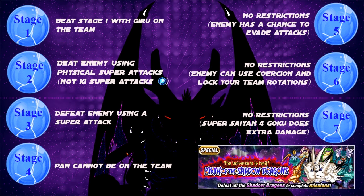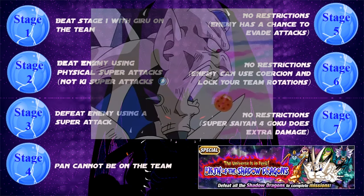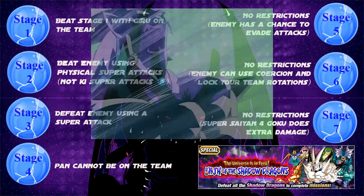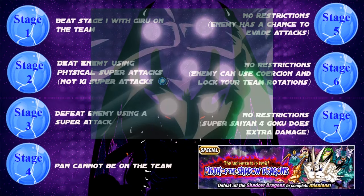Stage six has no restrictions, but the enemy can use coercion and lock your team rotations. So if you're trying to switch units to get extra ki links, it may not happen — though you can still use items to break the lock. The final stage also has no restrictions, but Super Saiyan 4 Goku does extra damage, which should tell you the seventh stage is Sin Shenron. Once you defeat all the dragons, Sin Shenron will absorb the other Dragon Balls from the dragons you've defeated, and that will call forth Omega Shenron.